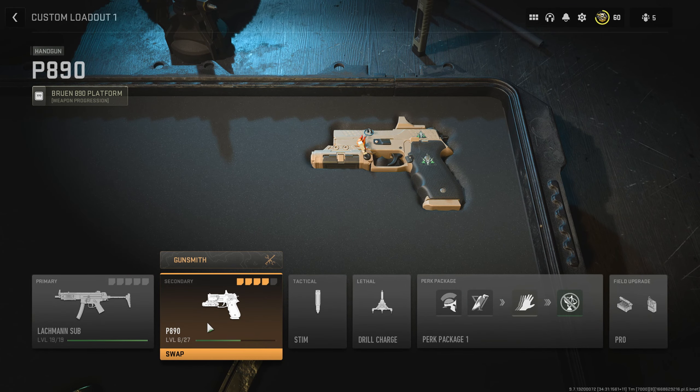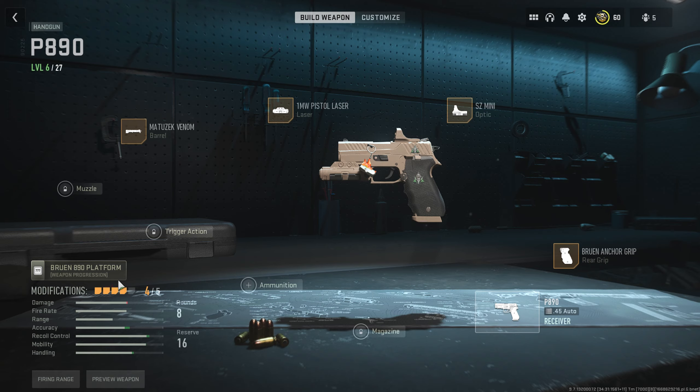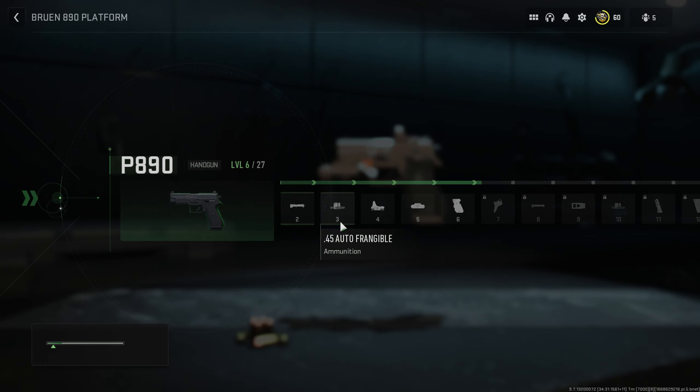For our secondary we'll be using the P890. You could use whatever you want, but just make sure that you get the P890 to at least level 4. That way you can unlock the SZ mini optic, which is very good and you'll be using it in many other builds if you haven't unlocked a more preferable optic yet.